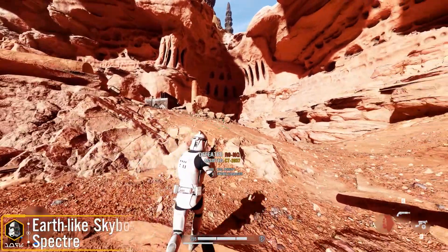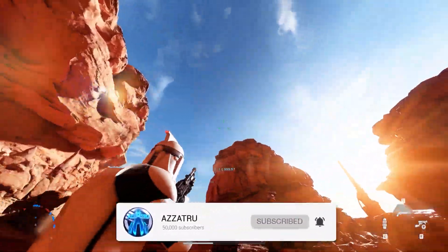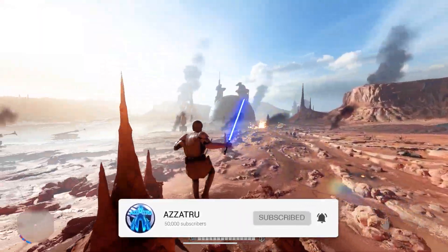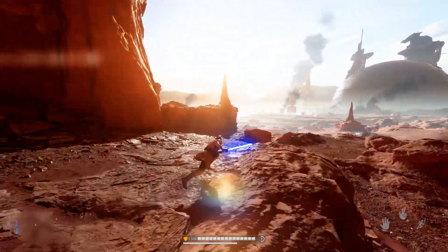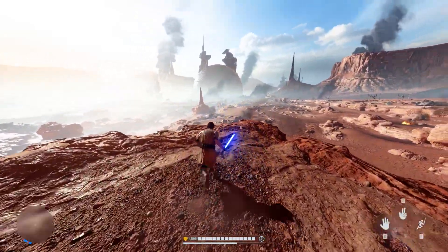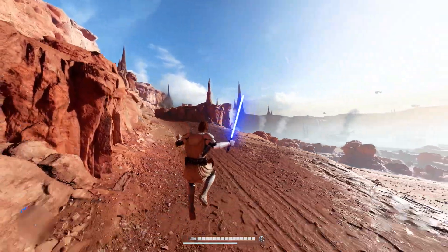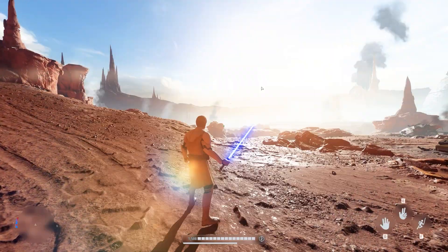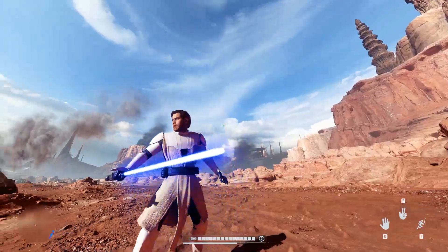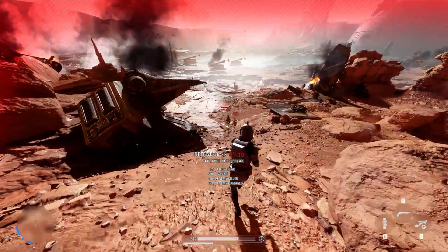We have the Earth-like Skybox for Geonosis created by Spectre. This changes the skybox and lighting of Geonosis to resemble something more like what we'd see on our planet Earth. I actually really like this, specifically the skybox — it just offers a new atmosphere to experience when you're playing on Geonosis. It works so well, especially when looking in the distance.